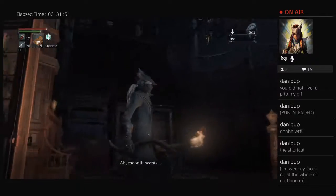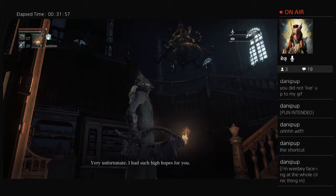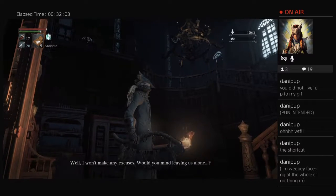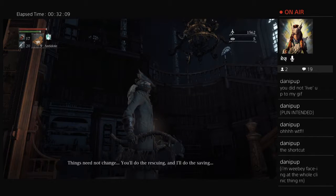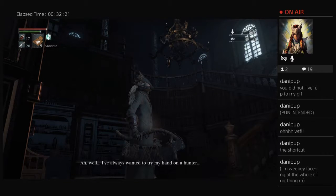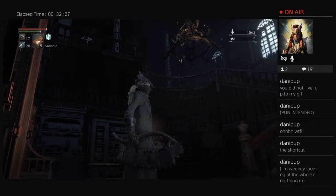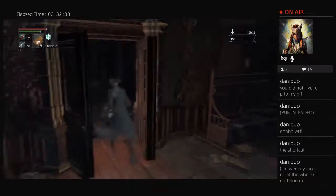[Imposter Yosefka speaks:] "How did you worm your way in here? Very unfortunate. I had such high hopes for you. But I won't make any excuses. Would you mind leaving us alone? Things need not change — you'll do the rescuing, and I'll do the saving. But if you refuse to leave... oh well. I always wanted to try my hand on a hunter." So I'm going to leave her alone.